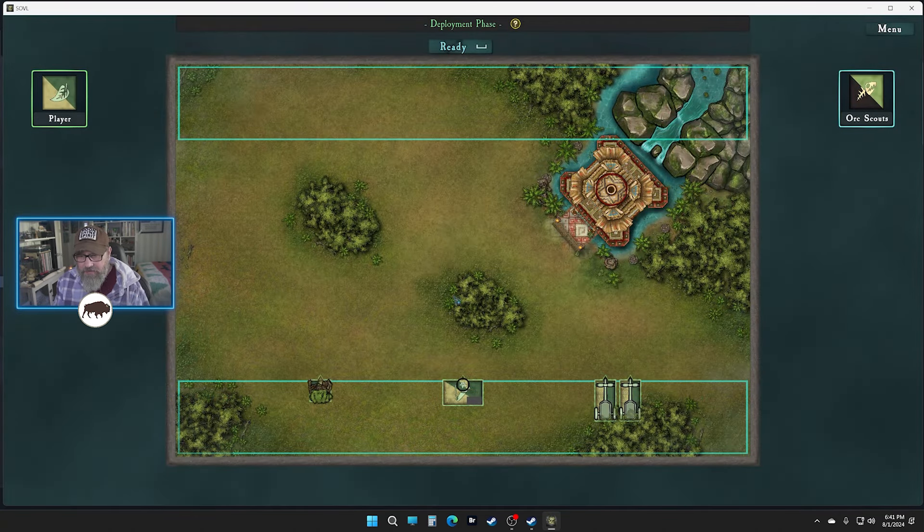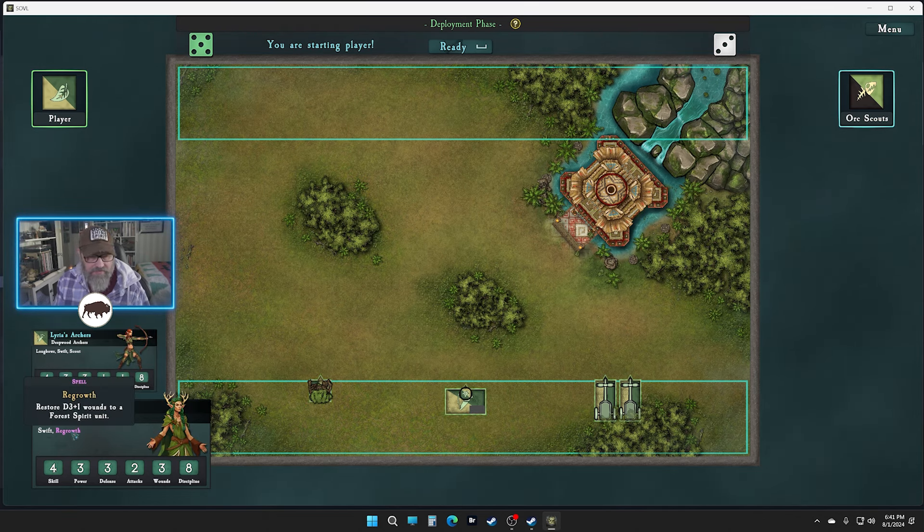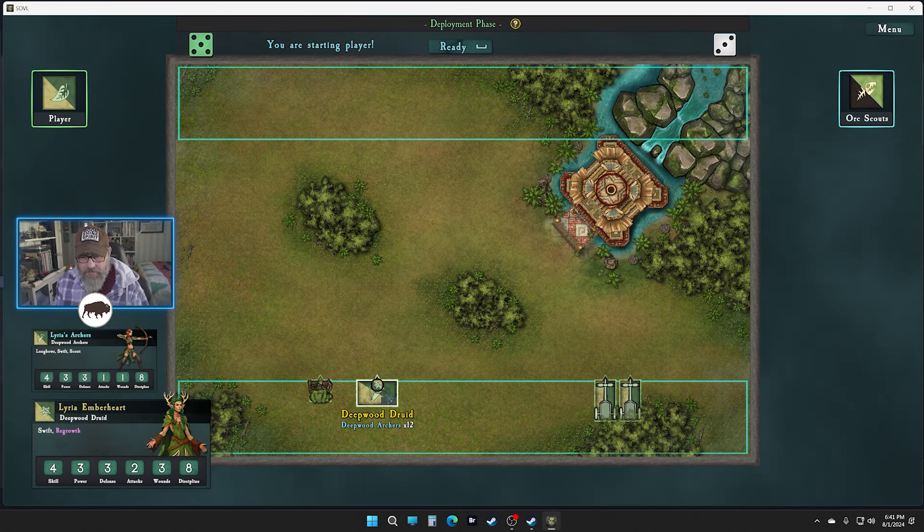There's our treant — you get one. Let's take a look at you: Regrowth D3 wounds to forest spirit. You are a forest spirit. Fearless, so no discipline penalties — he's gonna roll against that 10 every time. He ignores difficult terrain and he's got bark skin.